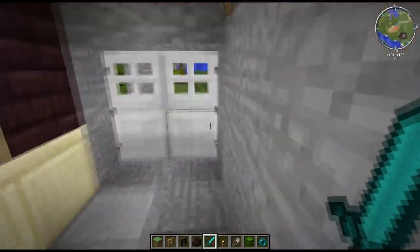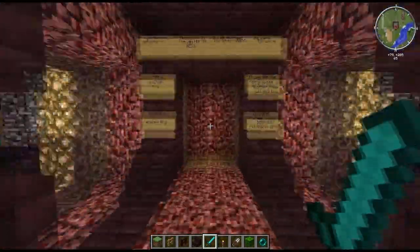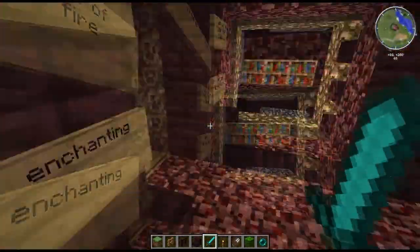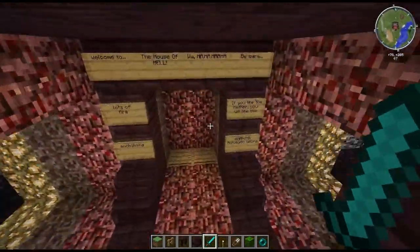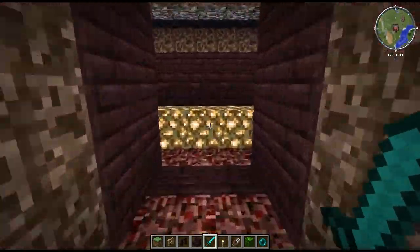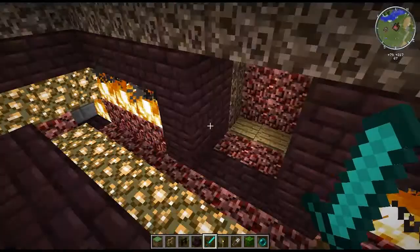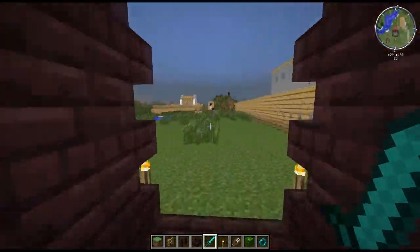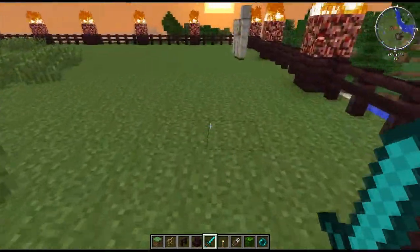I'll go back and show you the upstairs of the other house. Okay, this started off as an experiment but I thought it looked really cool so I kept it. It's what I call the House of Hell - we look in here and it just has fire and some cool stuff, blue stone, nether. Yeah, it's pretty cool.